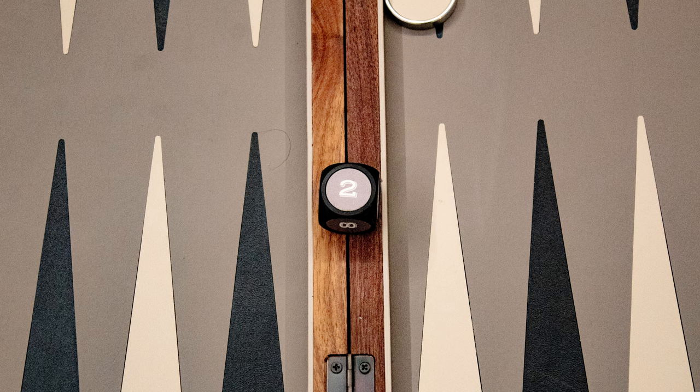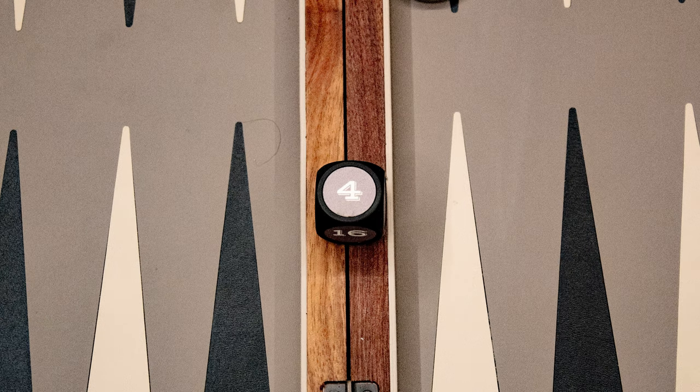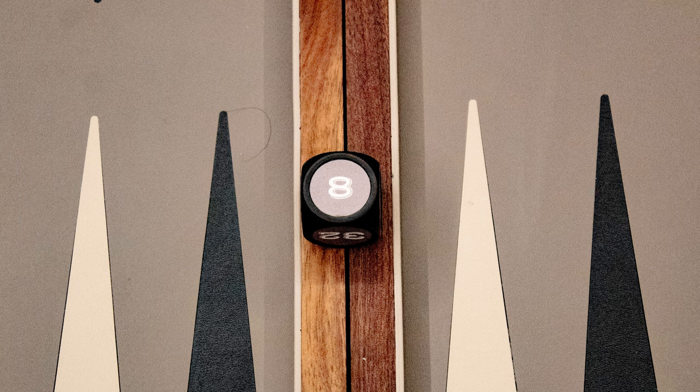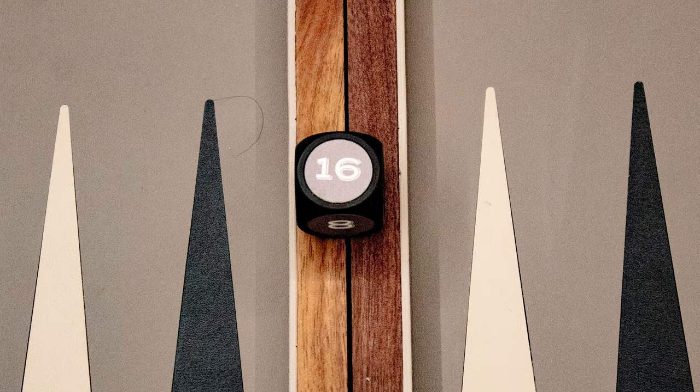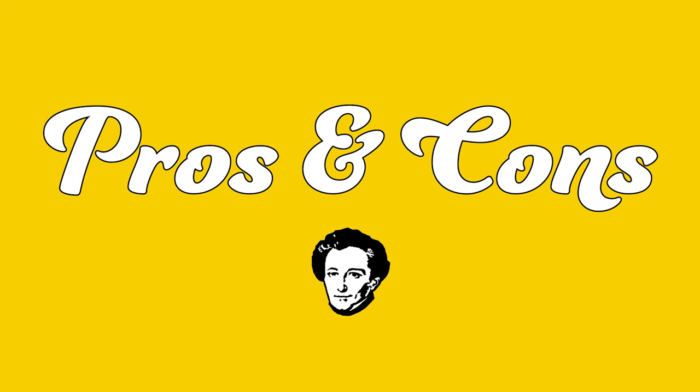You may use the doubling dice at any point — you may offer it to your opponent. This acts as a score multiplier for the final score. Each time it is traded back, the multiplier increases. When offered, that player may choose to end the game instead and give their opponent half the value of the dice in points.